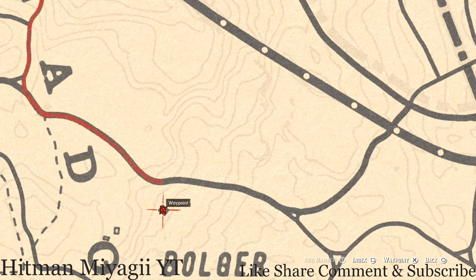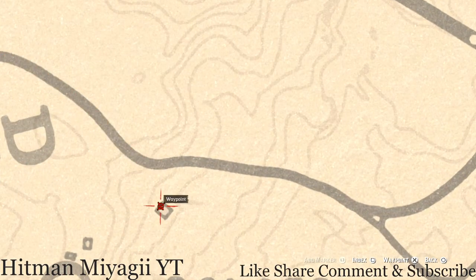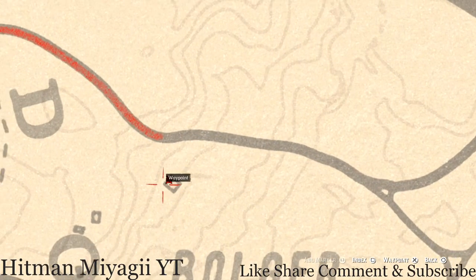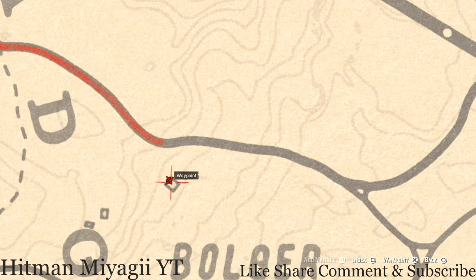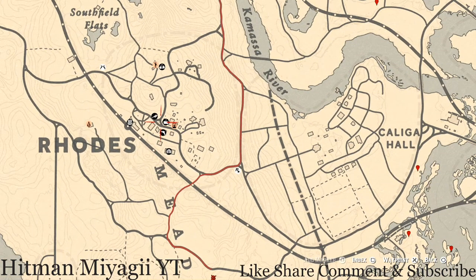There's a lost jewelry item here if you want it — a Rue pearl necklace. This Rue pearl necklace is inside the chimney. This is basically an outline of a house where everything has been knocked down except the chimney and the bottom part, so all you should see is the chimney. That lost jewelry item, the Rue pearl necklace, is right there.